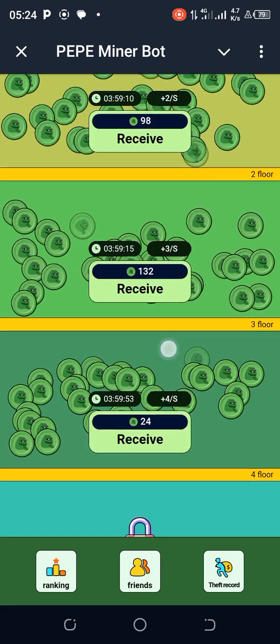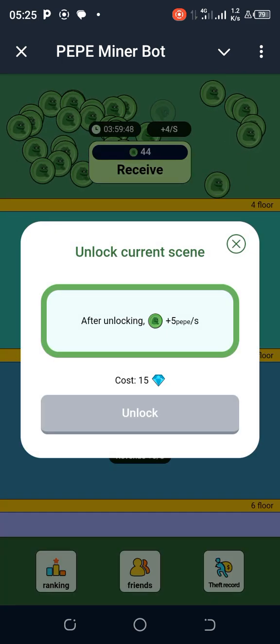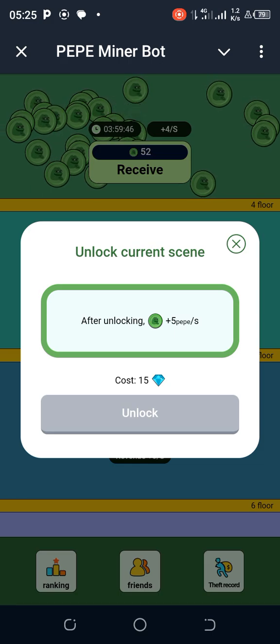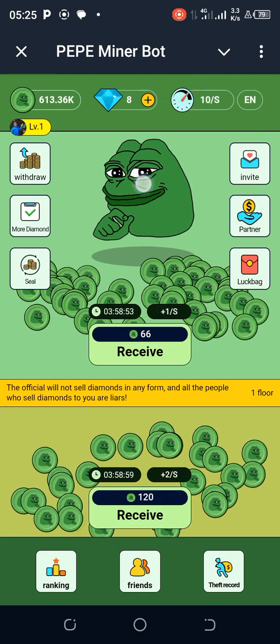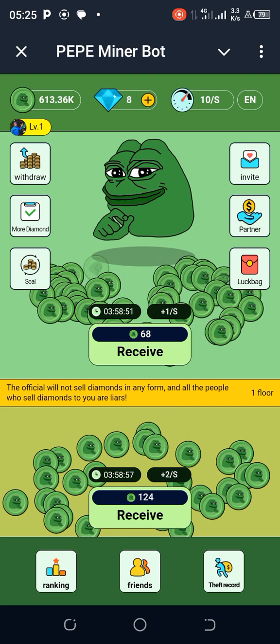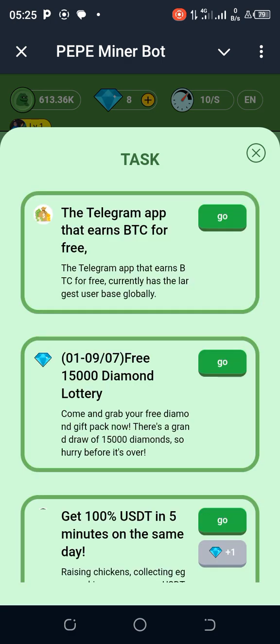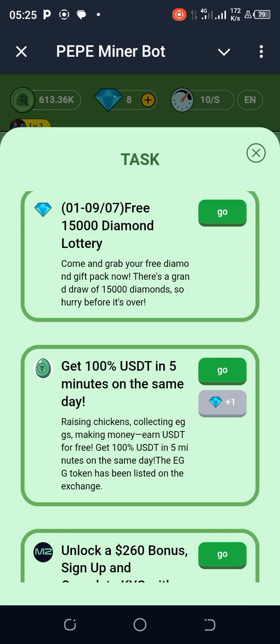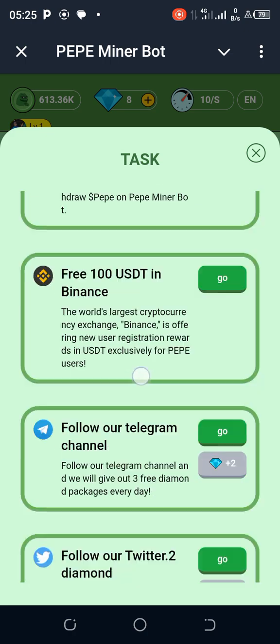Let's see if I can still unlock level five. This one requires 15 diamonds. So I will have to wait until I get up to 15 diamonds. Currently I have 8 diamonds. Let's look for tasks to perform — always check out if you can find any new tasks you can perform here to grab new diamonds.